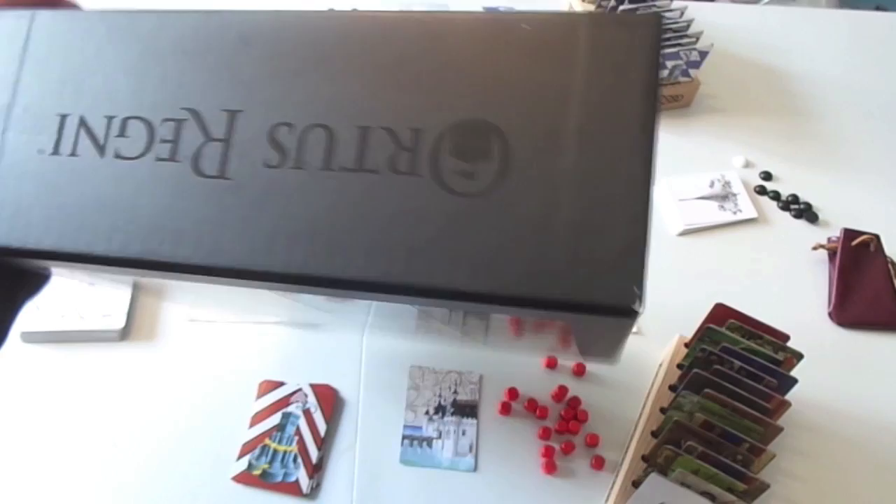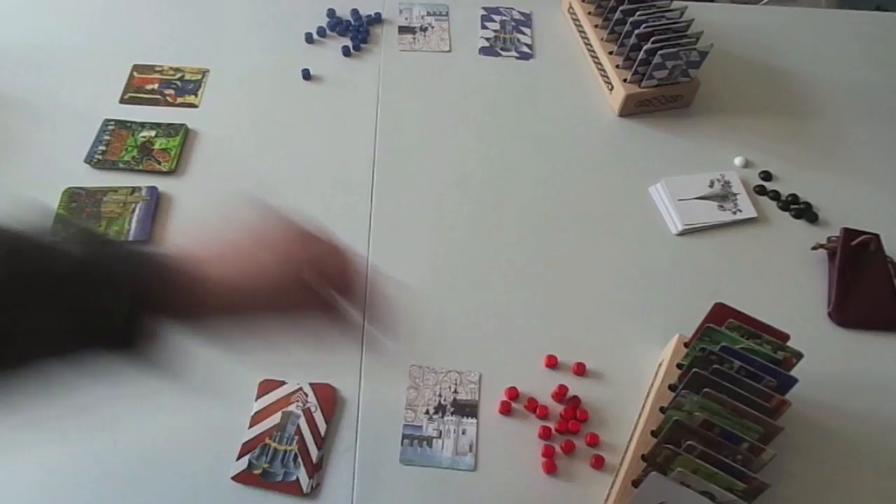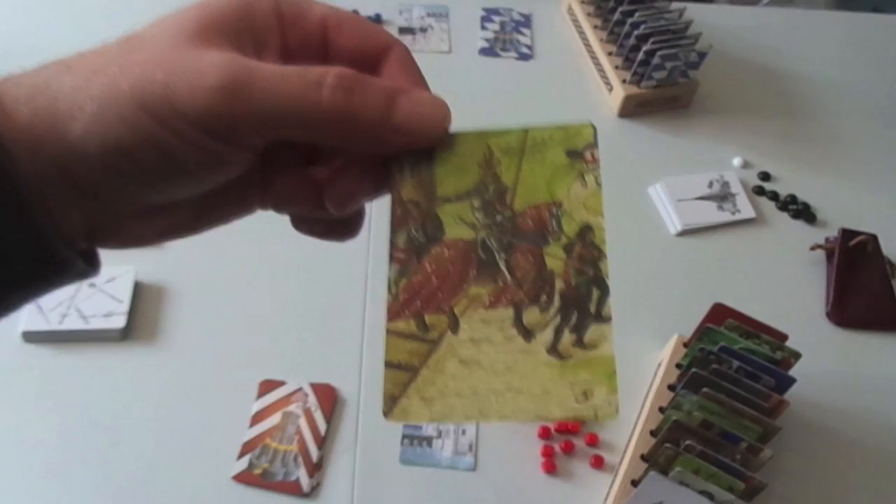It's basically a two-player card game where you're attacking the other player, and there's some deck building, some tower defense, and some other little elements in there as well. This little tapestry which comes in the game — you're going to need this because it describes all 15 cards which are in the game, because these 15 cards don't have any text on them whatsoever. They just have this Anglo-Saxon art on them.